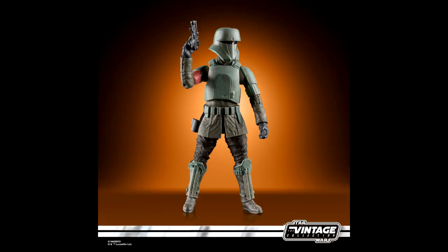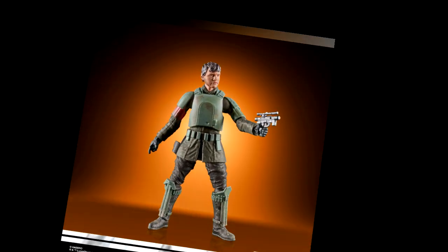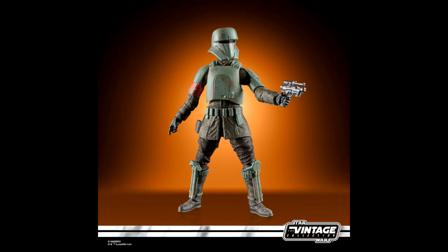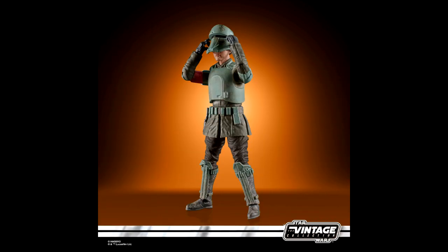The Star Wars Vintage Collection 3.75-inch Din Djarin Morak figure will be available at a retail price of $14.99, available Fall 2022, and is available for pre-order at StarWars.com. This is a Kenner-inspired figure from the Vintage Collection — Din Djarin in his Morak outfit from The Mandalorian. It's got some great accessories, fully poseable, with premium deco detail. I'm definitely thinking about grabbing this one, because you can put the helmet on and use it as another trooper — it doubles up nicely for displays and dioramas.